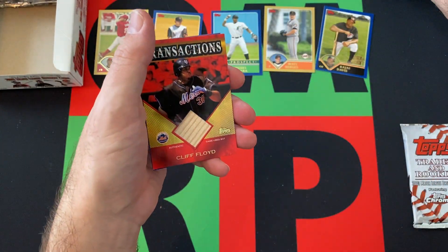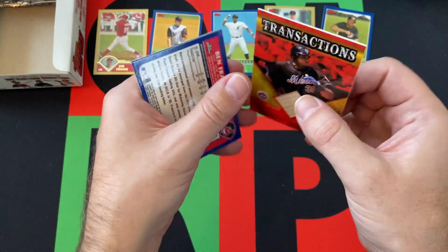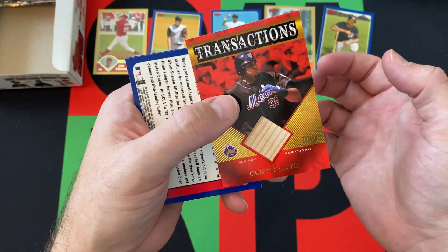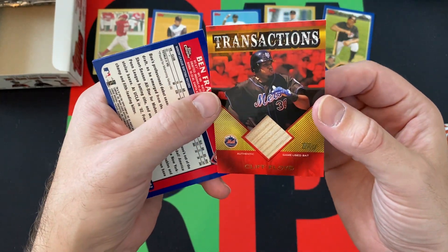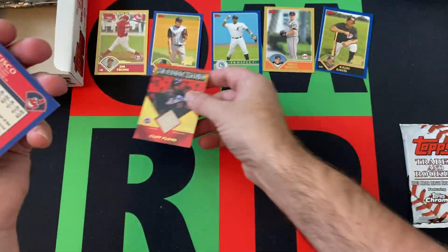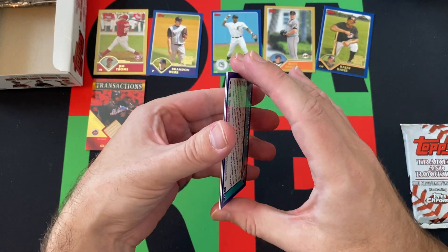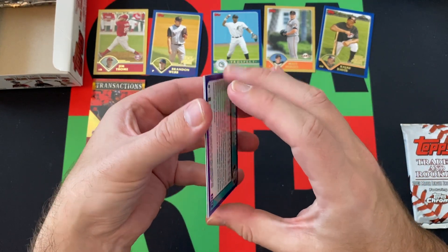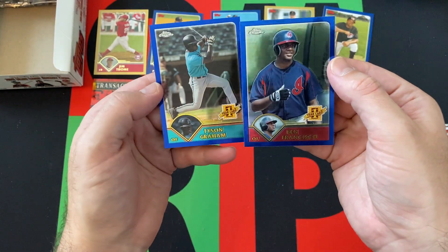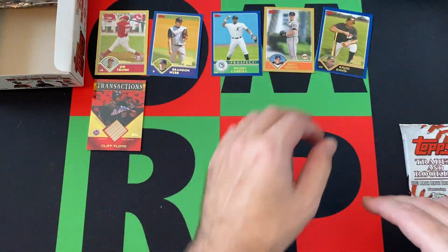We got a Transactions Relic card — game-used bat of Cliff Floyd. I always do like the bat cards rather than the jersey cards. It's a game-used bat — Cliff Floyd, solid player, bounced around for a few different teams. He was on the Red Sox at one point. Ben Francisco and Tyson Graham are our Chrome cards.